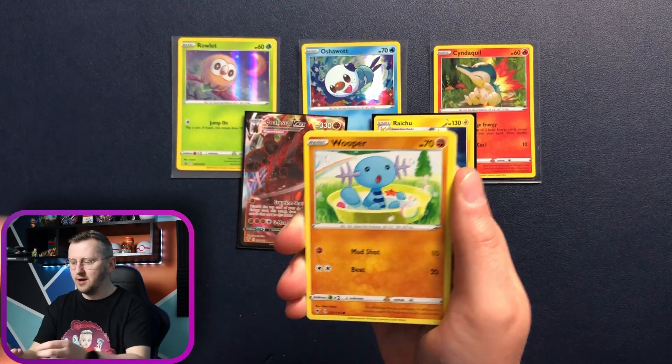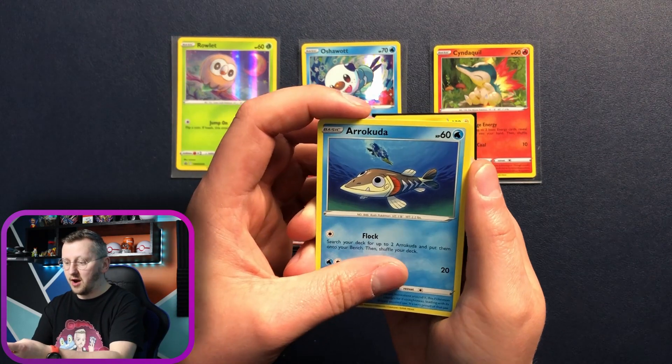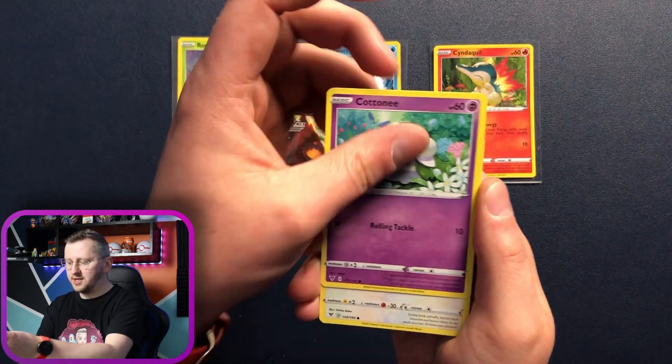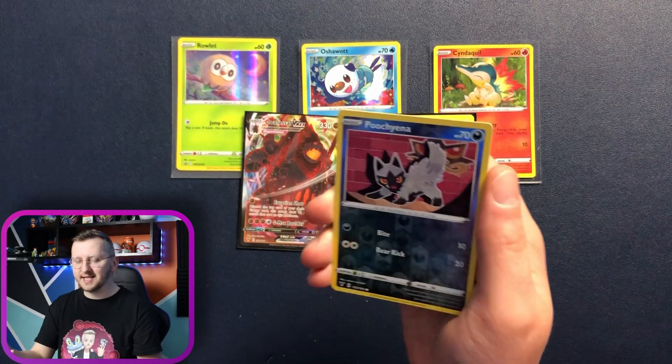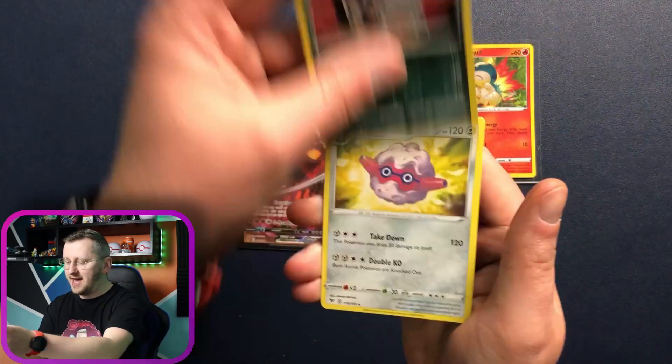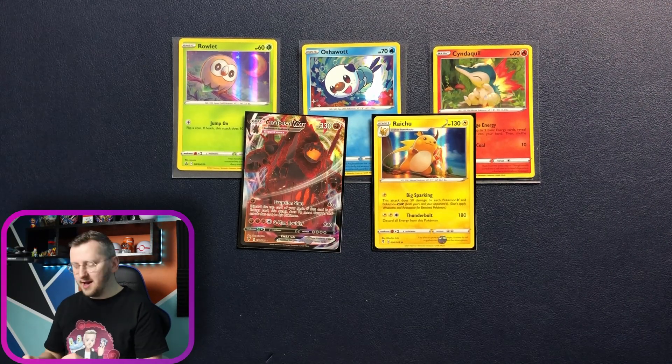We have Energy, Wooper, Galarian Meowth, Arrokuda, Cottonee, Pumpkaboo as our reverse holo, and a Forretress as our non-holo rare.